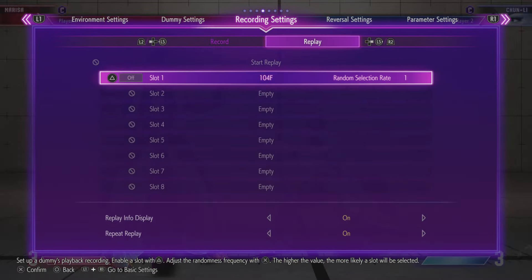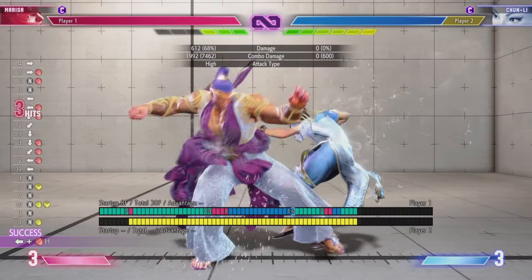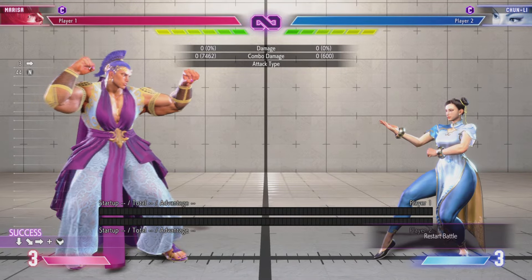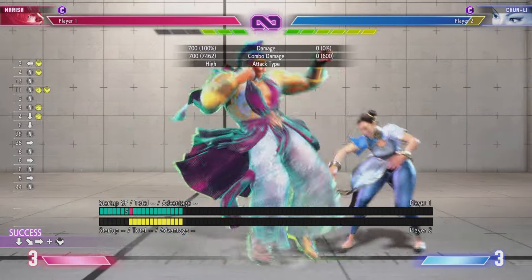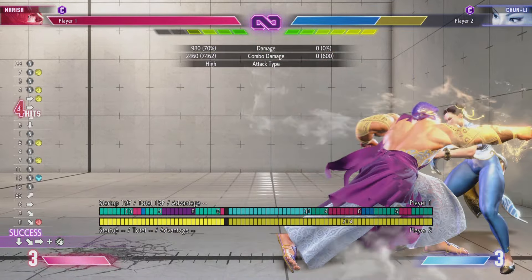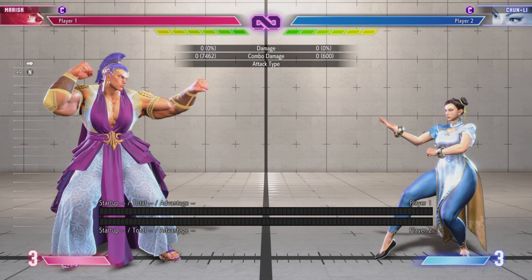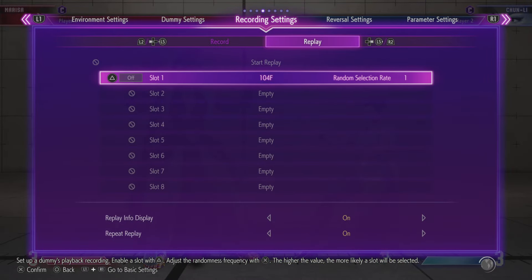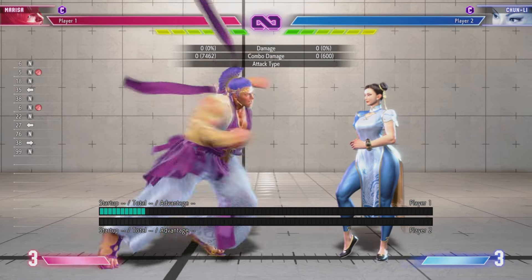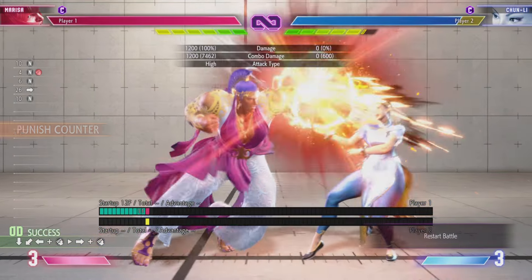You probably don't want to spend a ton of meter extending this — like, I probably wouldn't do a drive rush extension here off this combo, because all of a sudden you're spending four bars on one combo. I'd probably opt for something meterless like down-forward fierce. Also, if you whiff punish with stand fierce — which is a big part of this character's game plan — you can combo into medium punch into the extensions we just talked about.